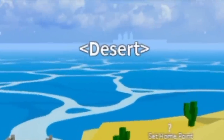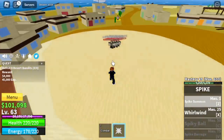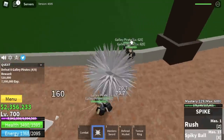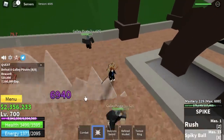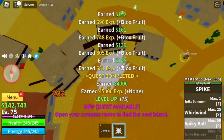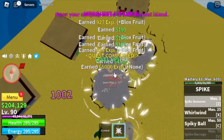Moving on, our next island is the Desert and our target is the Desert Bandits. We need just three more Masteries to unlock our C skill, the Spiky Ball. Comparing it to the previous Spiky Ball — they're almost the same, but in terms of looks I'm gonna choose the new one because it looks better. We're gonna grind here until level 75, then move on to Desert Officers. Now we have three skills: Z, X, and C. We'll keep grinding here until level 90.